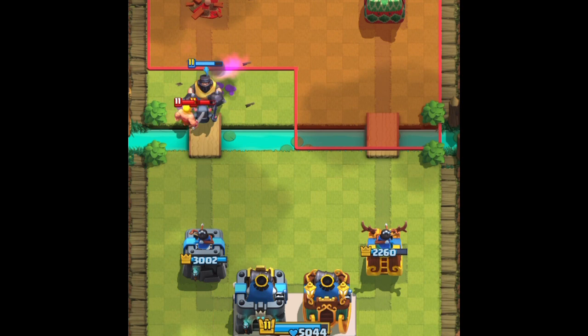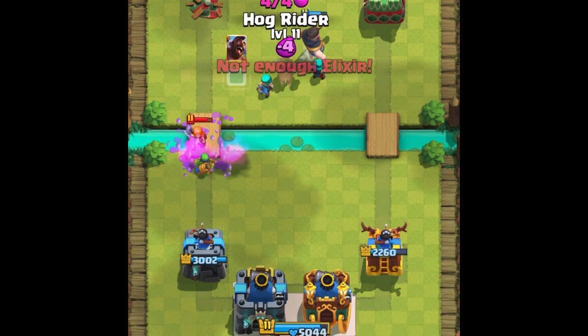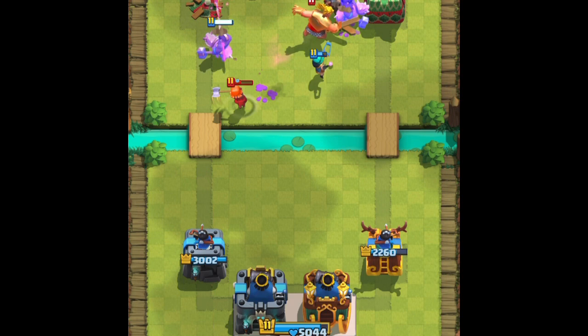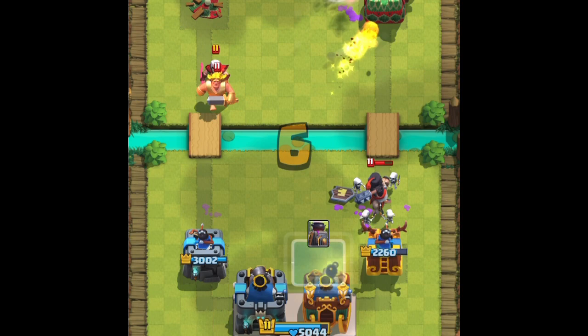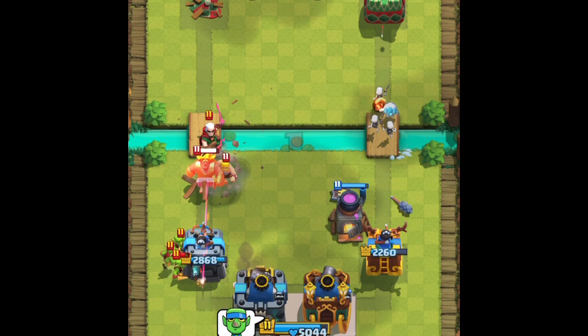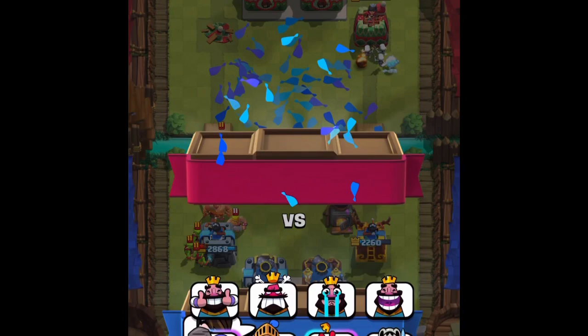We take that Tower — we're up 1-0. AJ with the big Mega Knight. They try, but we're just better. I'll put out a Rascal, try to get that right Tower. They put everything they had down — it's not going to happen. At this point, I gave up on defense, just trying to get that right Tower, spamming it. They don't have enough time. That right there — it's a Clash Royale win. Impenetrable. Thank you, guys.